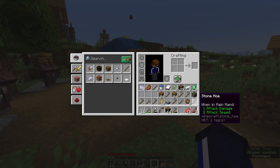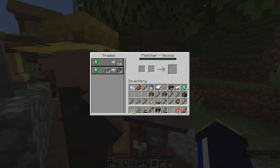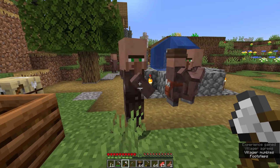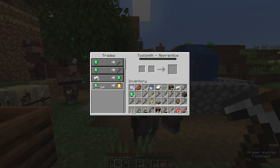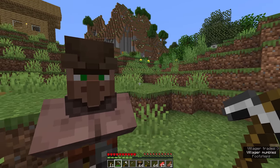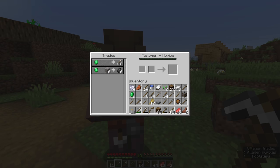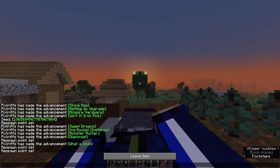Our apprentice fletcher has already traded with us a couple of times and should start offering discounts now — yes, there we go. The other fletcher needs his trades reset; he's currently not trading sticks. With another emerald we can get the toolsmith out of novice phase and into apprentice, where he starts asking for iron. That's always the roadblock with blacksmith professions — you don't want to trade iron right away. So I think sooner or later we'll have to do a caving run to get a decent amount of iron, but first I'd like to get Fortune from a librarian.